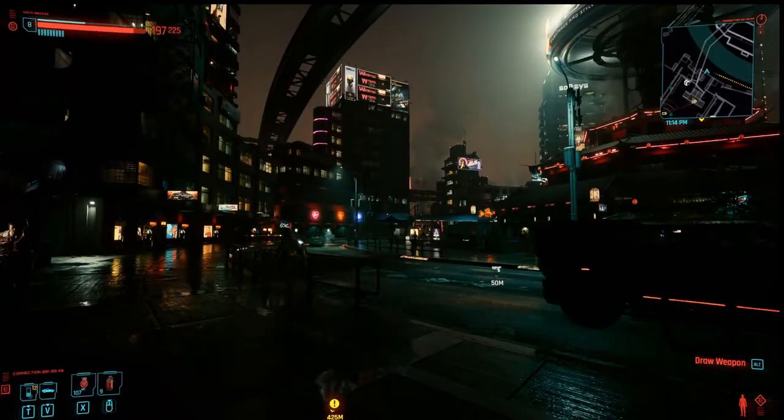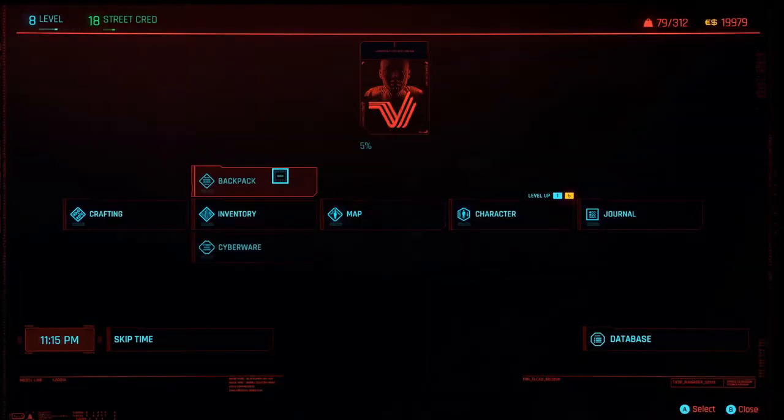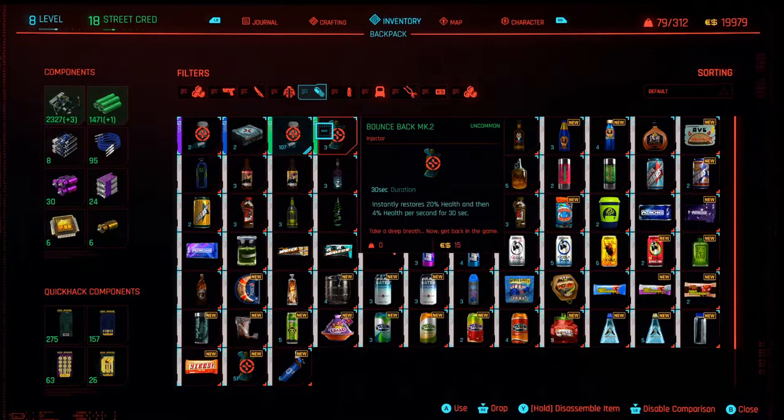Okay, so let's talk about consumables. If we go to our inventory, go to our backpack, the fourth page along is the consumables page. This is all the consumables I currently have. Some of these you'll be already using — things like Max Doc, things like Bounce Back — but there'll be things in here that you're not using, haven't used yet, and really should be using.